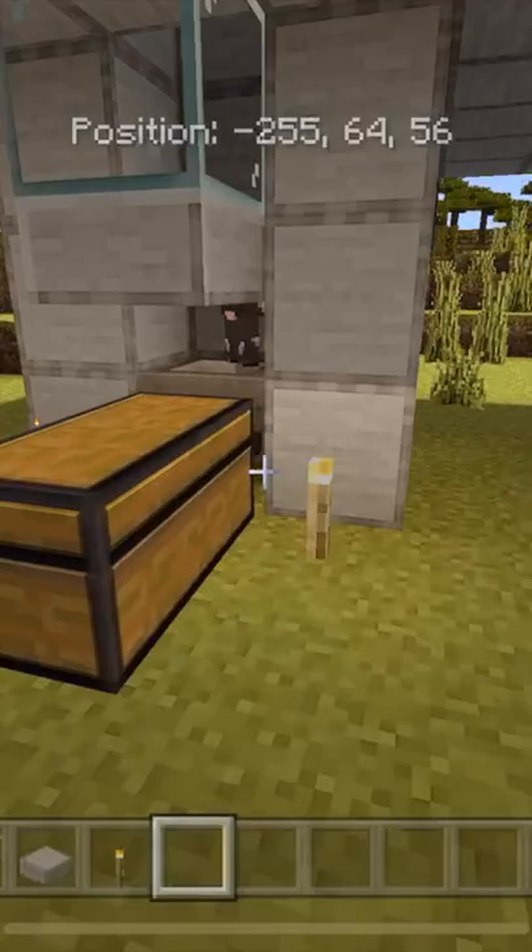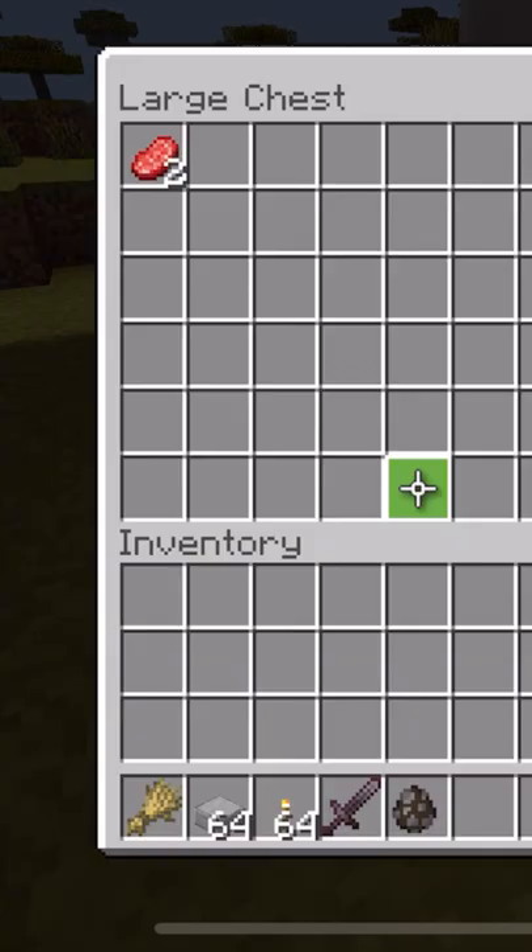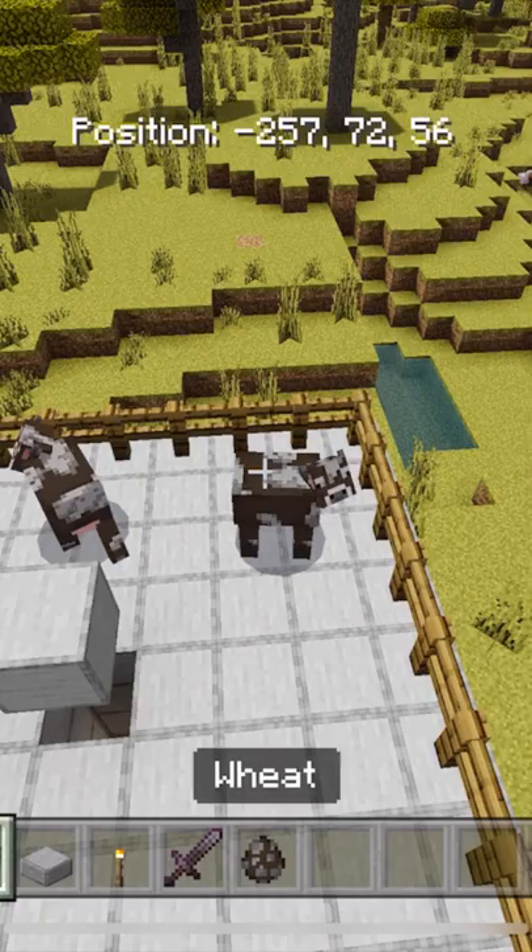Baby cows will find their way into the chamber. Eventually they will grow up and you can kill them with a sword. You can collect everything in this chest, so you always have cows to breed up top and don't have to worry about running out.